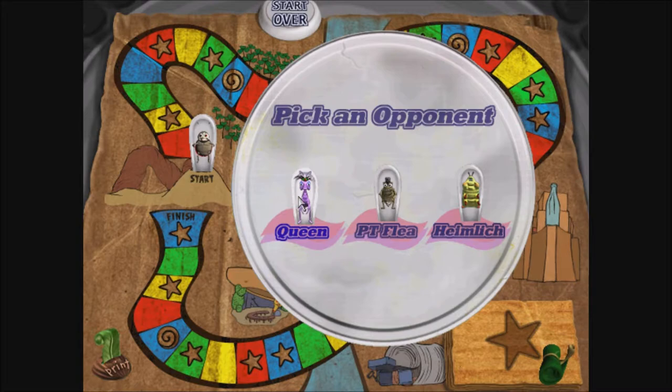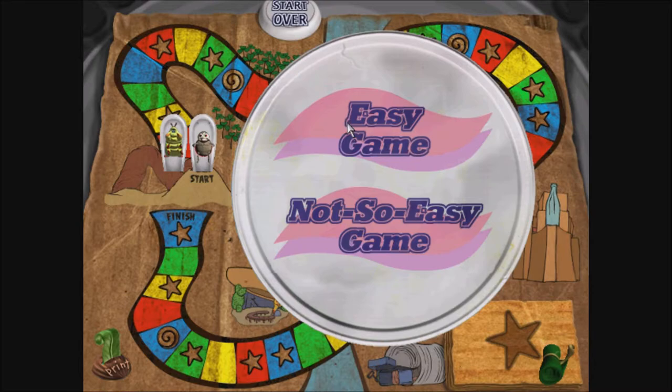The Queen of Ants. P.T. Flea. Heinleck. Thank you for picking me. I promise to be a worthy opponent. One last thing. Click here for an easy game. Click here for a not-so-easy game. All right, let's set the board up for an easy game.